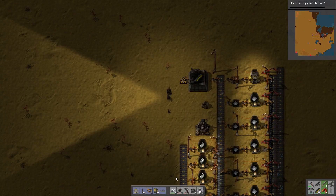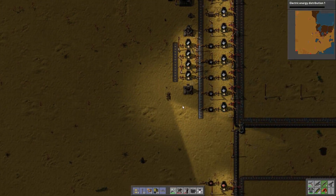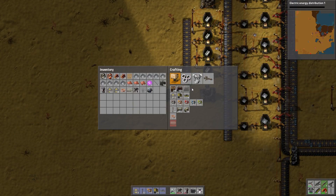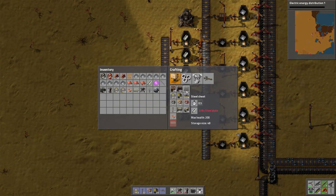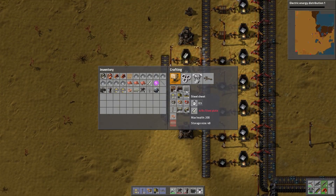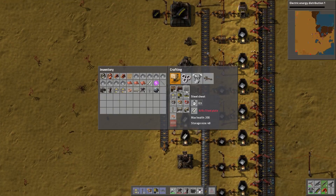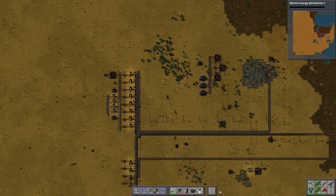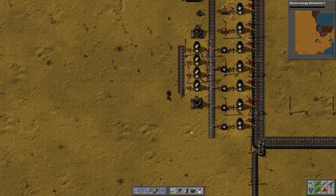There we go. We've got that, we've got some iron, got some steel. Maybe eight steel plates to make one chest — that's a lot. I don't want to make iron chests because then I'll have these weird intermediate chests lying all over the place. I just want to go straight for steel and then logistics later on. What's being attacked? Alright, killed it. Excellent.